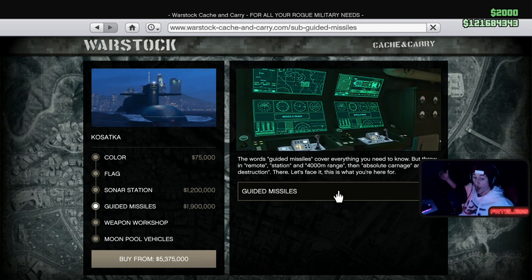They just get more expensive — 1.9 now. Guided missiles: throw in remote station and 4,000 meter range for absolute carnage and total destruction. We may be able to launch missiles out of our submarine and track down somebody anywhere on the map. This might be like orbital cannon underwater 2.0, especially based on this price — 1.9 mil. Holy shit, that's pretty spendy.